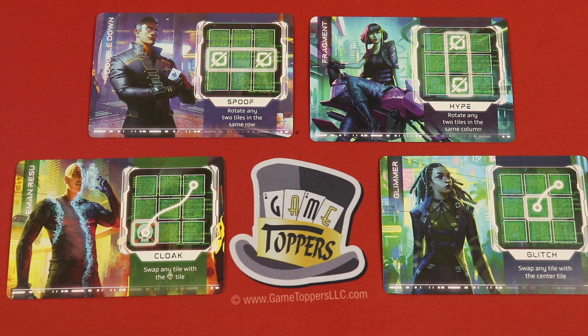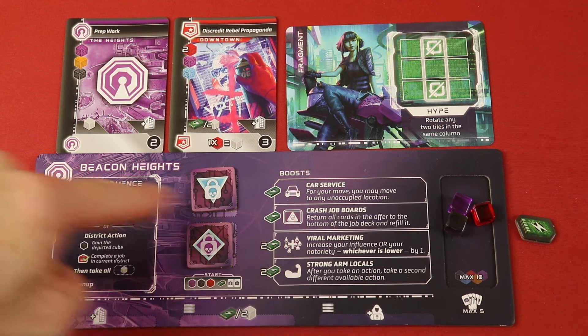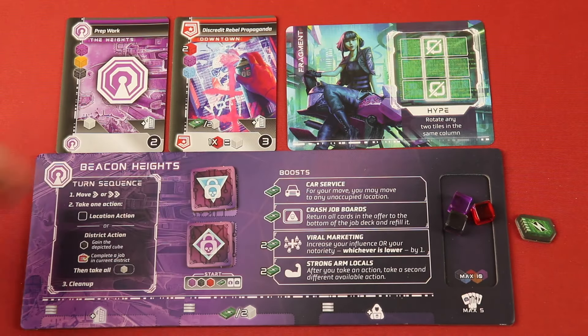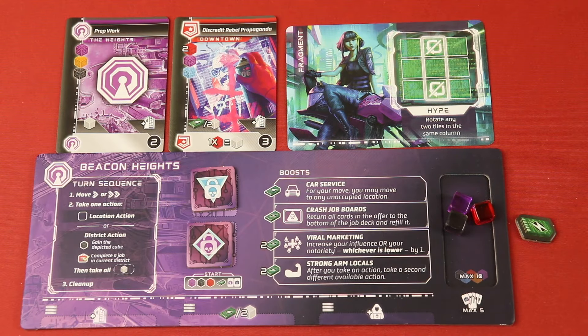In Metro Runner, you're going to be one of these characters. You can get a feel for the futuristic and cool-looking artwork here. Everyone has an asymmetric sort of special ability when hacking, which is a very important part of the game. Once you have your character, you'll have a player board of your color. You're going to start with some assets — resources of cubes — and some jobs that you're going to be trying to complete throughout the game.